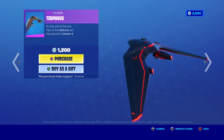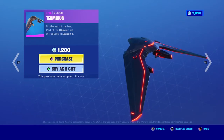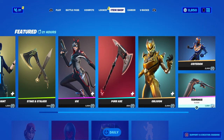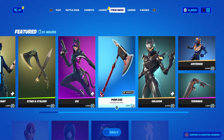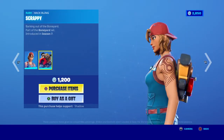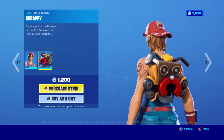We got the Terminus glider - that's basically a mega glider. That's way too expensive, I feel like that should have cost at least like 800 V-Bucks. It's a little overpriced. We got the Spark Plug outfit with the Scrappy back bling.